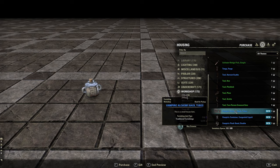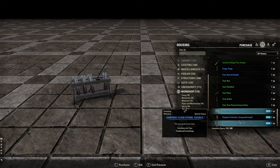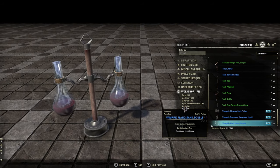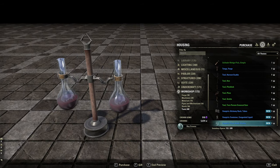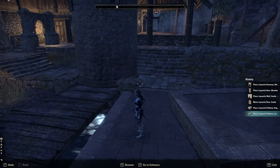We got some new tools: the Vampiric Alchemy Rack Tubes — that's perfect for an alchemy lab. The Vampiric Container Congealed Liquid — that's got to be blood — and the Flask Stand Double. That's all the new furniture items.